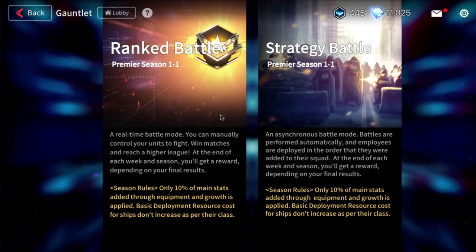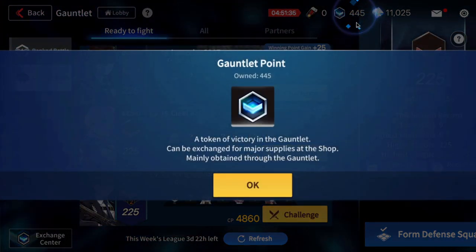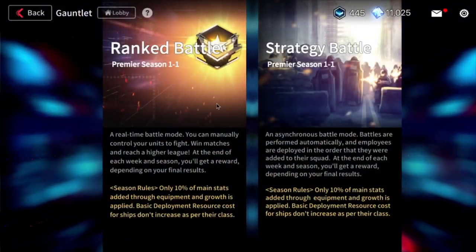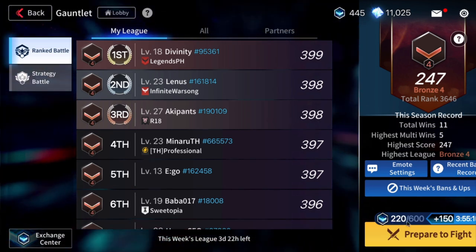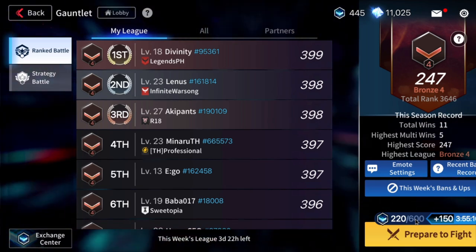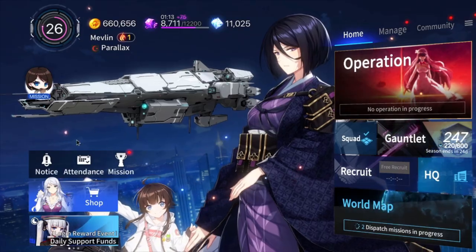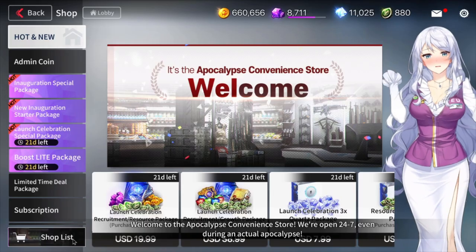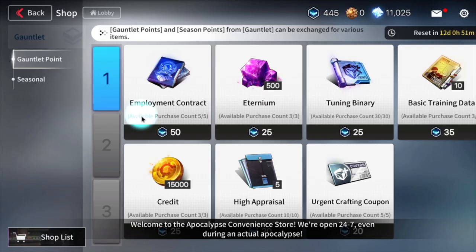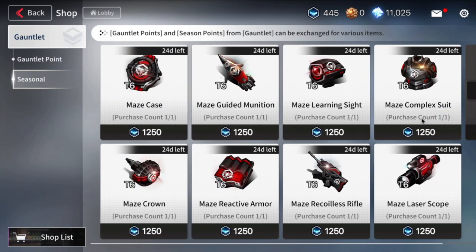There are two kinds of PvP: Strategy Battle and Rank Battle. In Strategy Battle it's AI versus AI, and you can get 50 gauntlet points five times a day — that's 250. In Rank Battle there's a timer that gives you up to 600 a day, so that's 850 total every single day. If you look at the shop — go to Shop List, then Season — this is where the PvP items are. Clicking Seasonal, you can see these are some of the best items in the game.